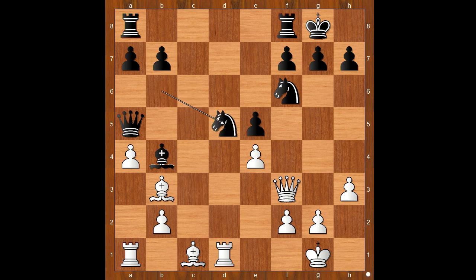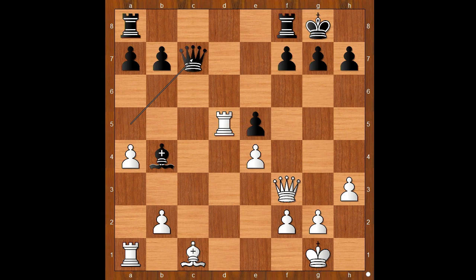Knight from b to c7, defending the pawn. Bishop to g5, a5, rook to c1, attacking the queen. White is standing better.